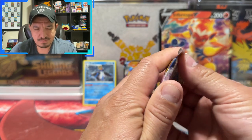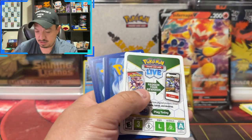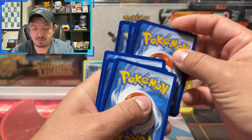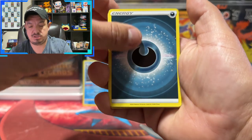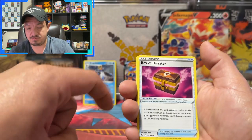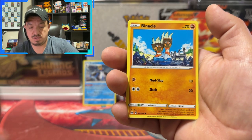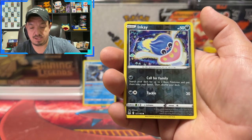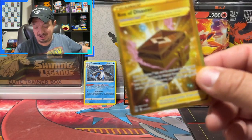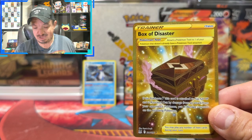Now our last pack of Lost Origins — can we pull another secret rare? Nope, white coat card. Can we pull a trainer art? Here's the code. One, two, three, four to the front — fire energy, nope. We have a Ralts, Rookidee, Box of Disaster again, Ponyta, Murkrow, Shellos, Binacle, Porygon, and a Beautifly — rare non-holographic. So between the entire box we pulled this golden Box of Disaster.